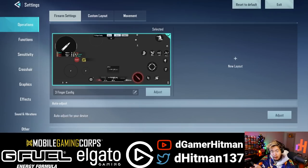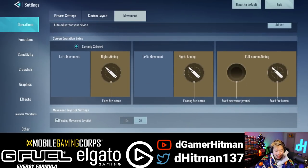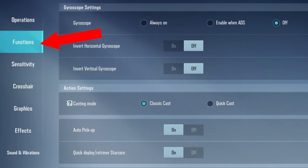You can honestly change whatever HUD you would like, and then you have the movement that you can change. I think the standard one works fine — you move with the left and aim with the right and shoot with the top right. Three-finger claw is pretty comfortable for me. There is also a gyroscope — so basically when you move the phone, it moves the screen as well. I've never used gyroscope in other games, so I'm personally not going to use it. But if you use gyroscope, you might want to consider it — it could help with the recoil. Honestly it's really up to you.